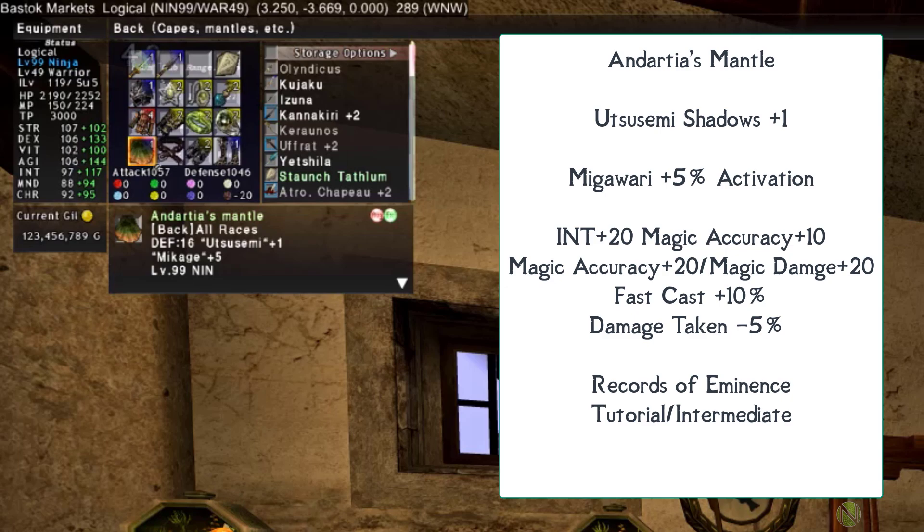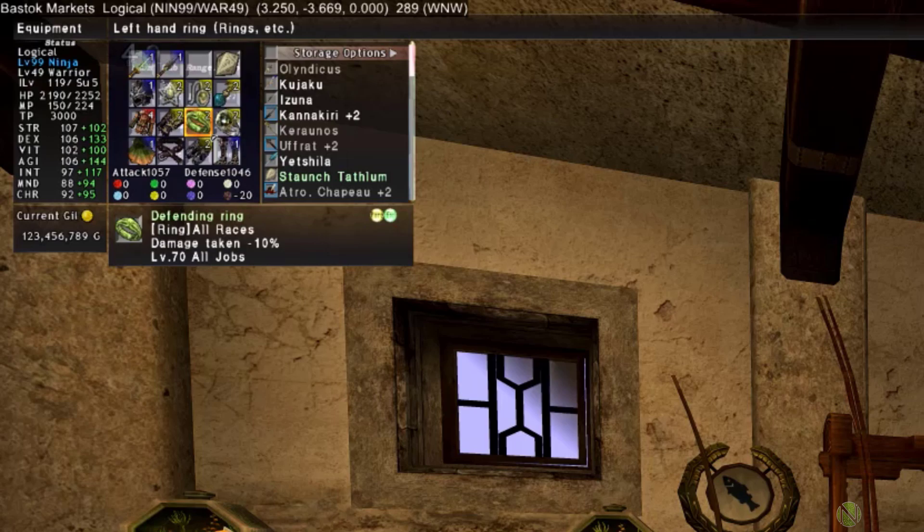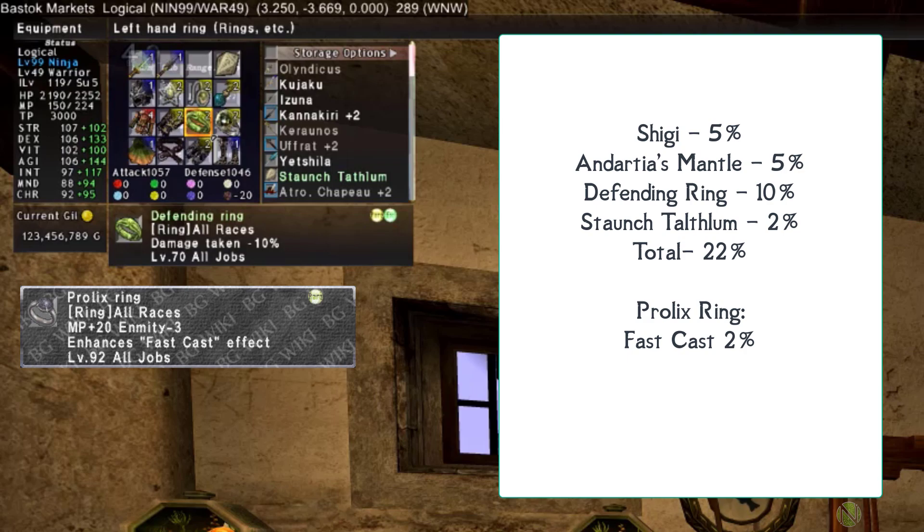For the back piece, the Andartia's Mantle gives one extra shadow when casting Utsusemi and has a fast cast trait of 10%. This will be the third cape recommended — the magic accuracy cape — with INT and magic accuracy stats, magic damage, and optionally a damage taken -5% augment. Combined with the Defending Ring and offhand katana, that's already 20% damage reduction when wearing this set during recasting. A Prolix Ring is another option for fast cast +2%.